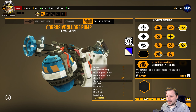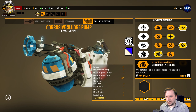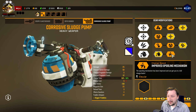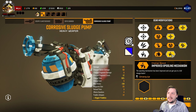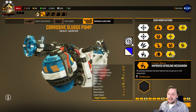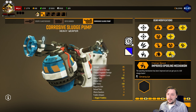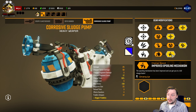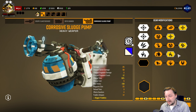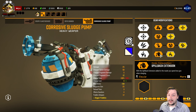In tier 4, we have the spillback extension, which makes all charge shots consume 4 ammo rather than 5, so you get more uses of the weapon overall, especially if you're using charge shots frequently. The other option is the improved spooling mechanism, which halves the charge time needed to fully charge the gun. I've really been liking this one, especially on higher difficulties, because the goo gun does take time between shots — it's not like the flamethrower or cryo cannon where you can just hold it on enemies. With the sludge pump you have to charge it, fire it, charge it, fire it. With this upgrade it makes that incredibly fast. I'm a big fan of it. The spillback extension is good too — if you're really concerned with running out of ammo, that's probably the better option.